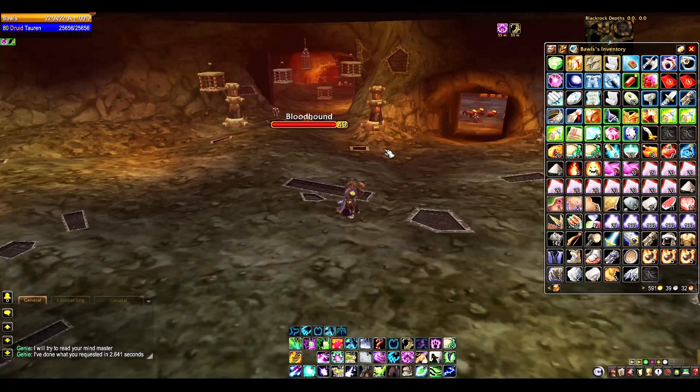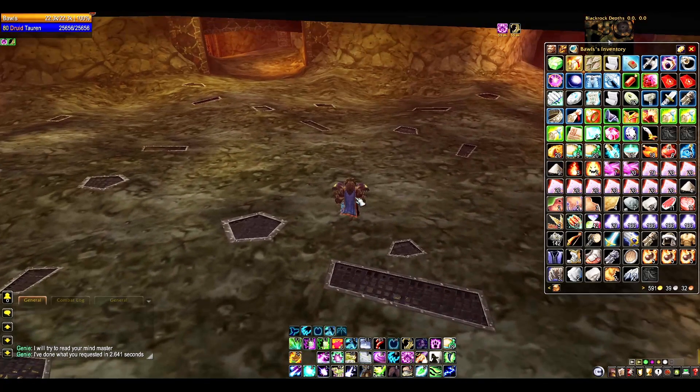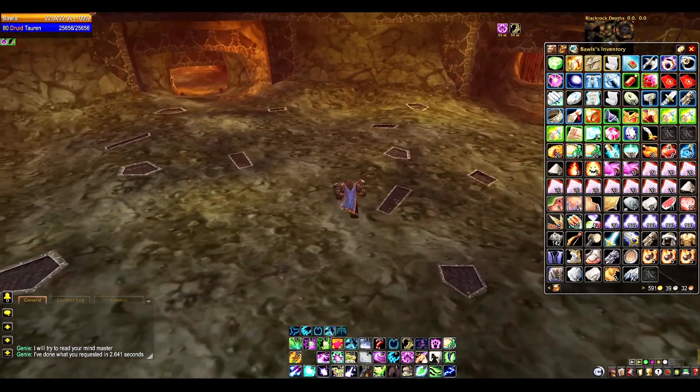In a guild bank you want all the eternals on one page, all the leather on one page, all the Arctic fur on one page — but Genie is going to sort it based off of rarity. So anyway, Genie is sweet. Try it out.